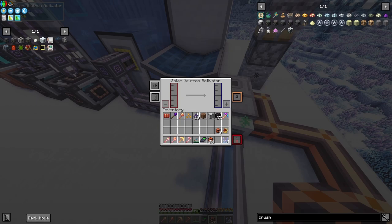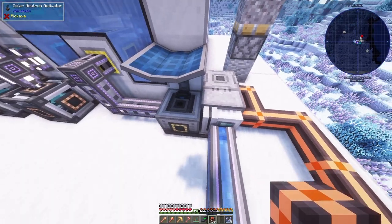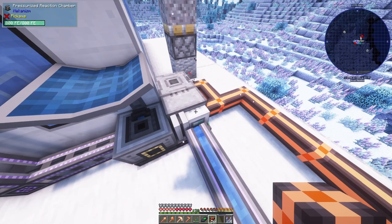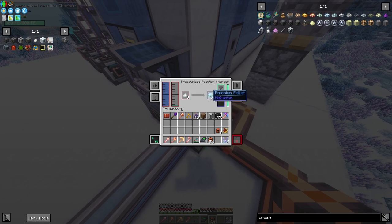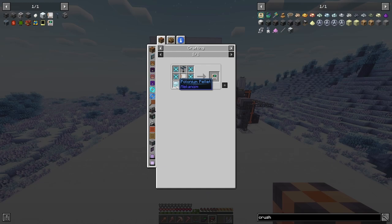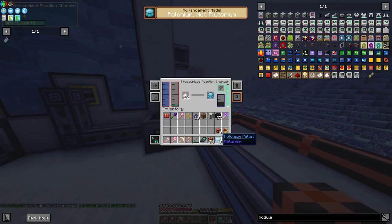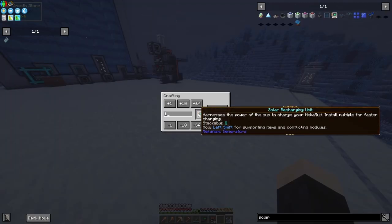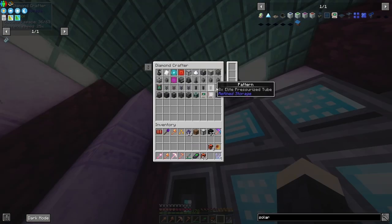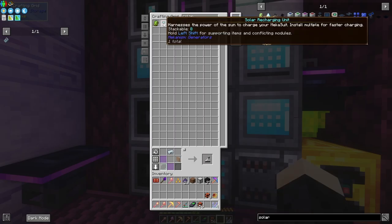You want to put pressurized tubes going from the waste output into the solar neutron activator, and it'll turn the nuclear waste into polonium. Then you put water and polonium from the solar neutron activator into a pressurized reaction chamber, along with some fluorite dust — get fluorite, put it in a crusher, get fluorite dust — and that gives us polonium pellets. We can then make the solar recharging units, and we need two of them to make this improbable probability device. We take three polonium pellets, auto-craft the solar panels, put that in the crafter — and it's done, we got it!